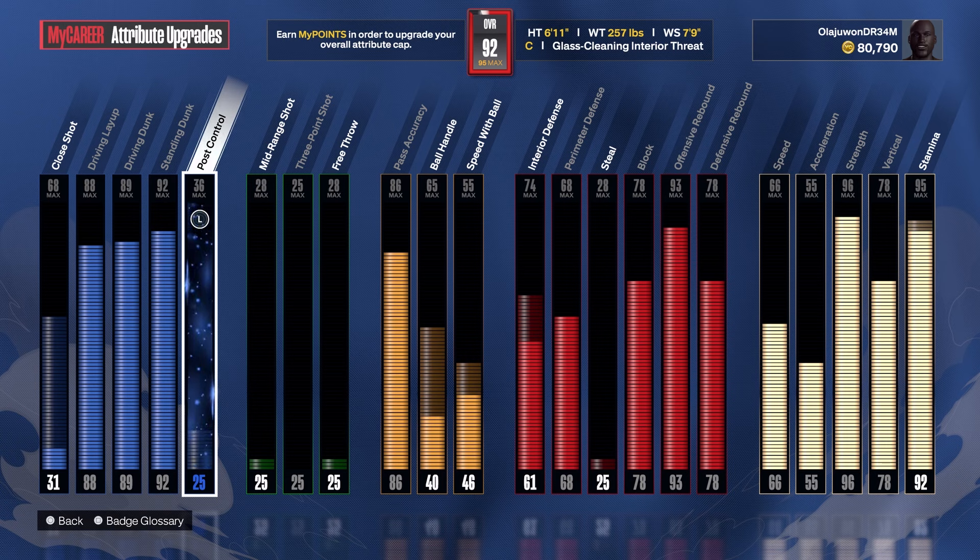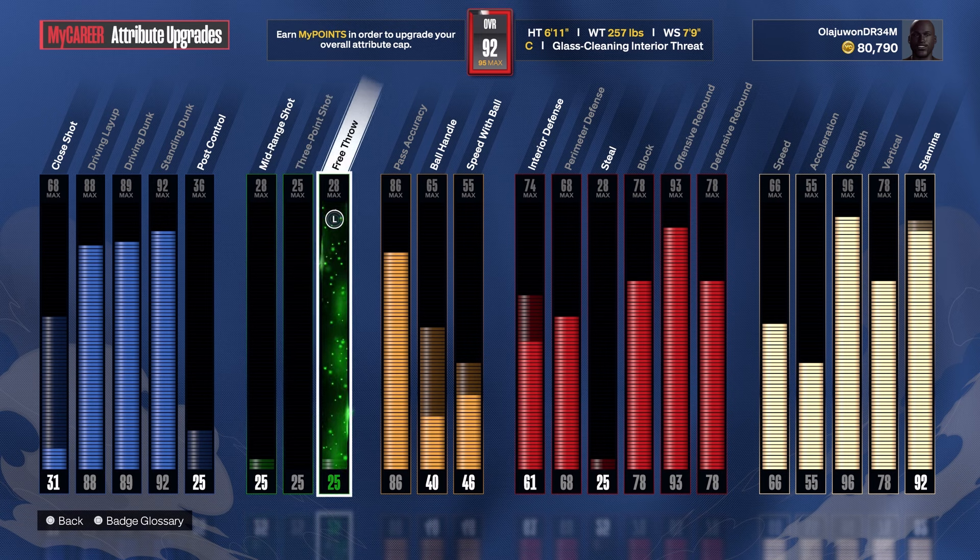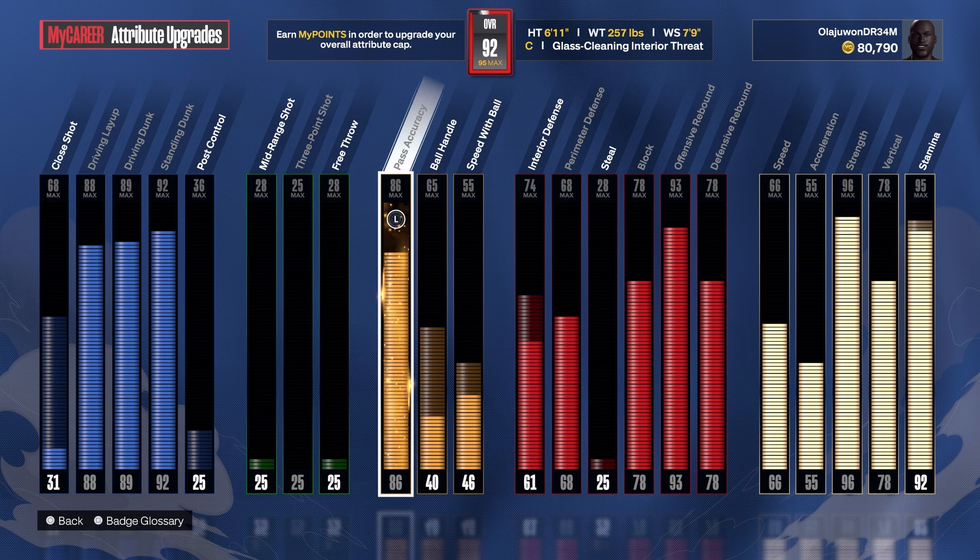This maybe isn't exactly a Shaquille O'Neal build — that's why I like to call it a 'tight build' — because the way it dominates in the paint, especially with the high strength and the bulldozer, it absolutely plays like Shaq. But it's more of a pick-and-roll, offensive rebound type of build, not really posting up or drop-stepping, because we don't have any post control.